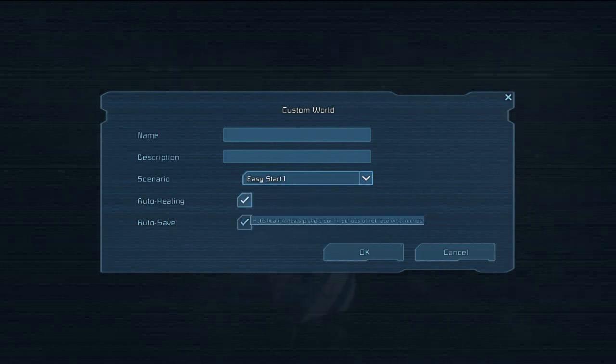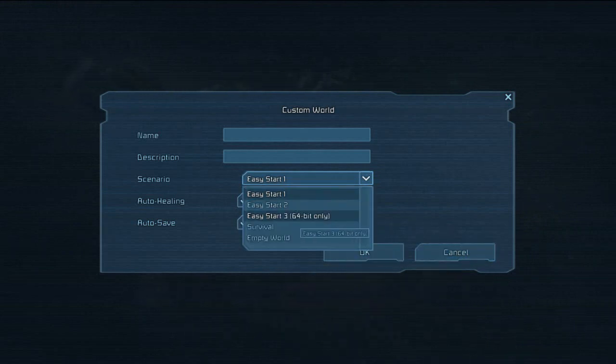Something they've also implemented is auto healing. I don't know whether this actually works or not — I haven't had a chance to try it out. I did create a world that has auto healing turned off, so I'm yet to actually damage myself to see what it does. Just a warning about Easy Start 3: keep in mind it currently does not work. I'll probably update it in the comments if they fix it.